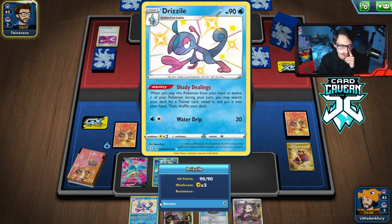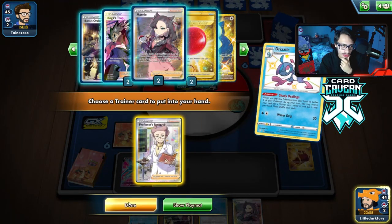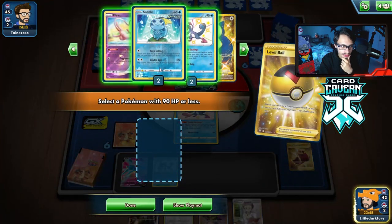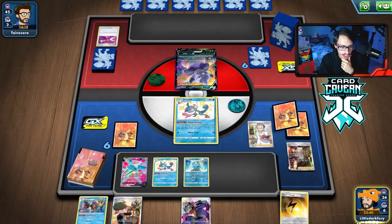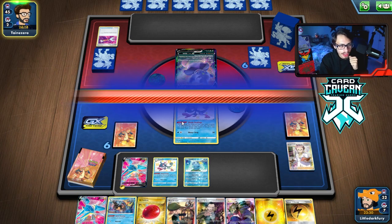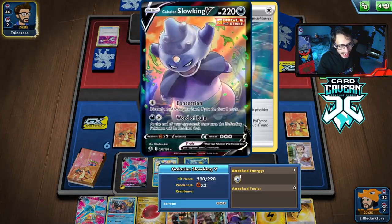Maybe they whiffed energy this turn. They probably got a Sacrifice of the Drizzile here. They have nothing. I mean, this could just be a research turn for me — let's just get a new hand. Fortunately we don't play any way to get energy in the discard pile. Let's get another Sobble. Actually, maybe we could've gone Quick Ball for Snorlax — we could get Scoop Up in hand. Snorlax would've been actually a bit better maybe. There's the Speed Lightning Energy — got it. Got an Air Balloon too, which is good.